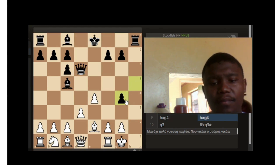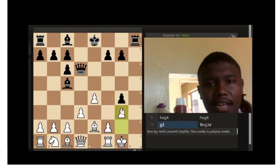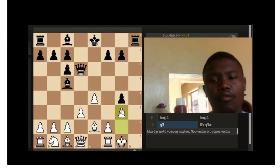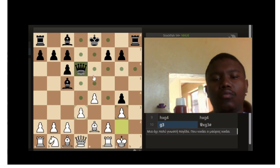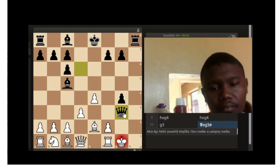Black thinks it's stopping the mate by playing h3. Remember this is a rapid or blitz game, not much time to think. You then come in and capture that pawn on g3, and you see that you have actually mated your opponent.